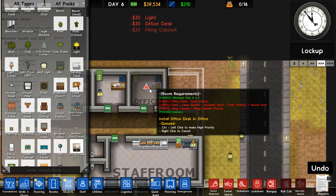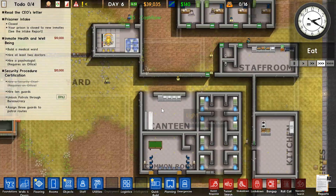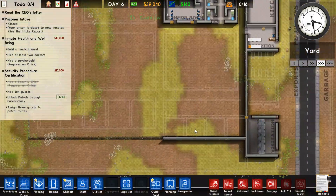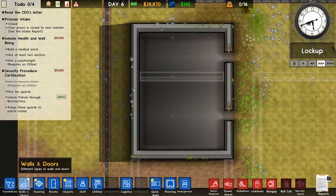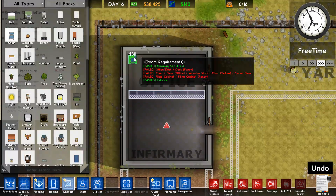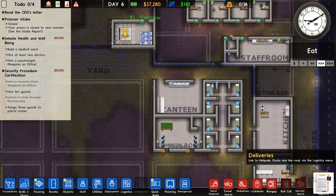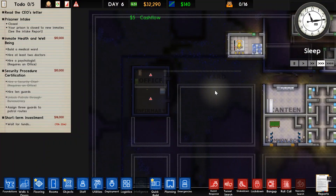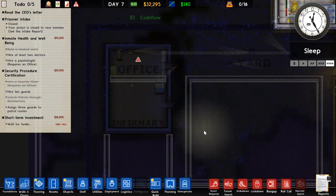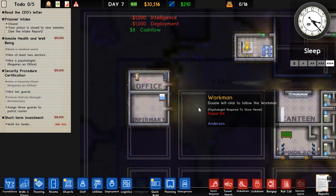Finished the office and put in the items necessary. Kept checking bureaucracy, probably just clicking one to be researched. That's going to be the infirmary with a psychologist's office — finishing that right about now, it's being built. Accepted a grant because we obviously need the money. Then I zoned off some cells for medium security, because that's what I'm going to intake in this prison. More bureaucracy.